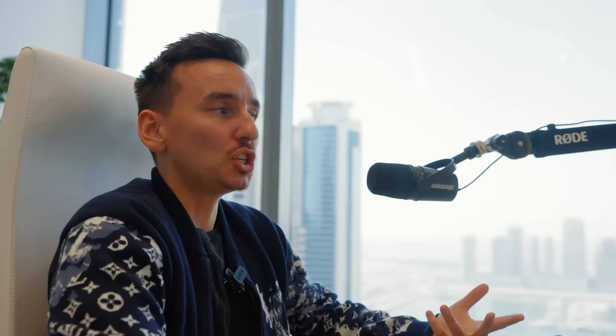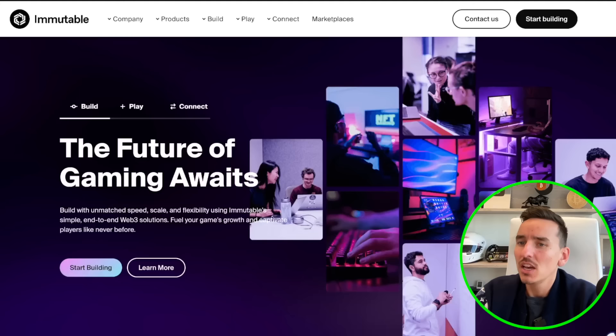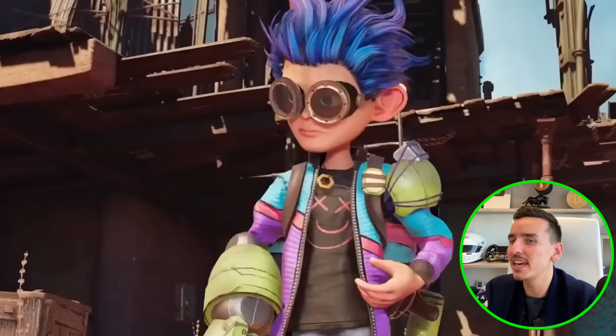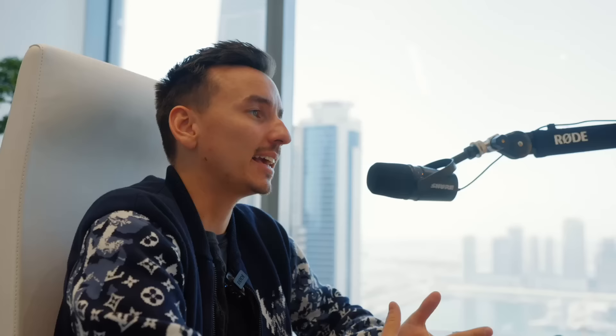Immutable X is a layer-two solution that provides NFT infrastructure on the Ethereum blockchain. Immutable X is on a mission to power the next generation of Web3 games. It aims to enhance user and developer experience by offering seamless gameplay, super fast transactions, and carbon-neutral NFT minting without any gas fees. Immutable X is built on Stark ZK rollups technology, which lets you create and distribute assets like ERC20 tokens at large scale.